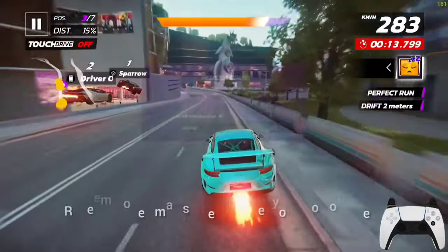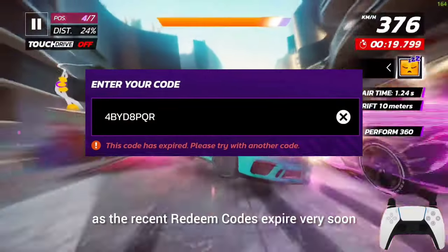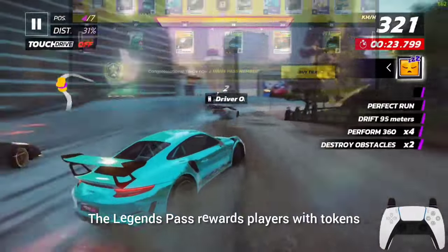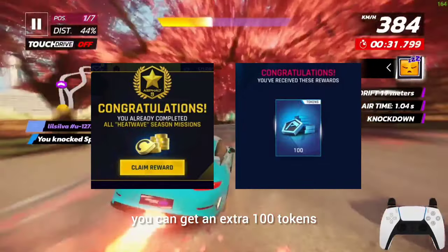Number 8: Redeem codes may sometimes get you a ton of tokens. Just make sure to claim them on time, as the recent redeem codes expire very soon. Number 9: The Legends Pass rewards players with tokens on certain stages. Also, by completing all the missions of the current Legends Pass, you can get an extra 100 tokens.